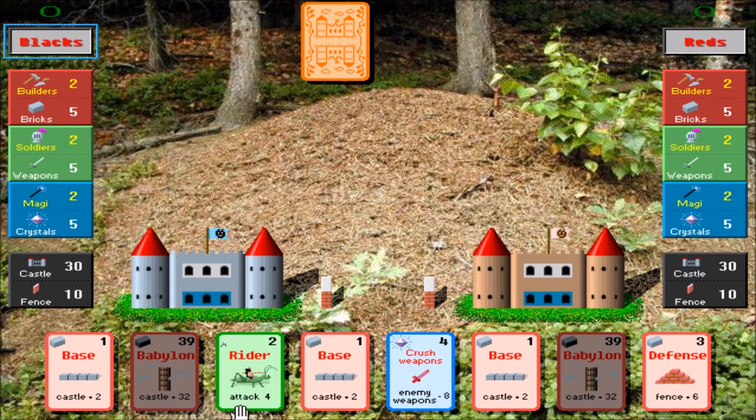In order for me to use this rider, which is an attack of four, I have to give up two weapons. So if I go ahead and play that right now, two weapons will be subtracted from this five here, and I'll end up with three. And the attack of four will take four away from his fence. Again, any attacks will go against his fence first, and then his castle. So I'm going to go ahead and play that.